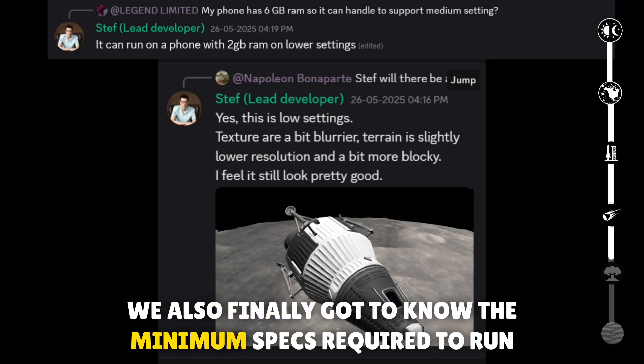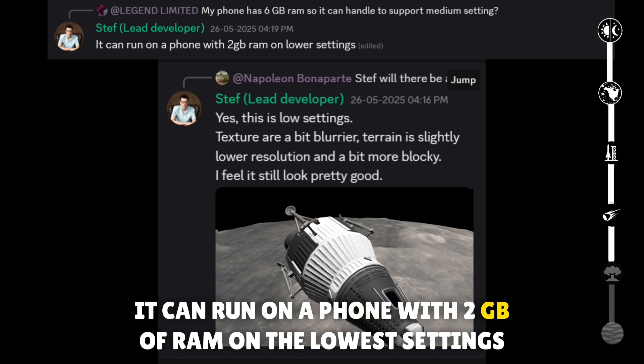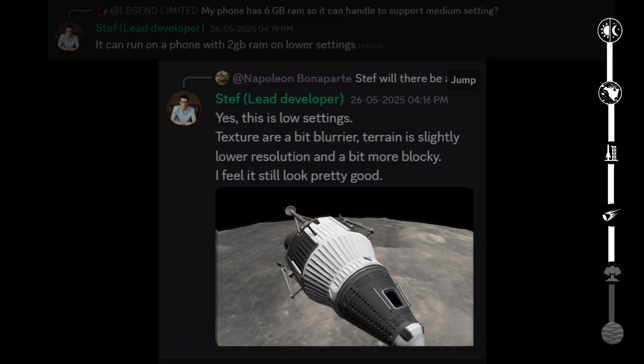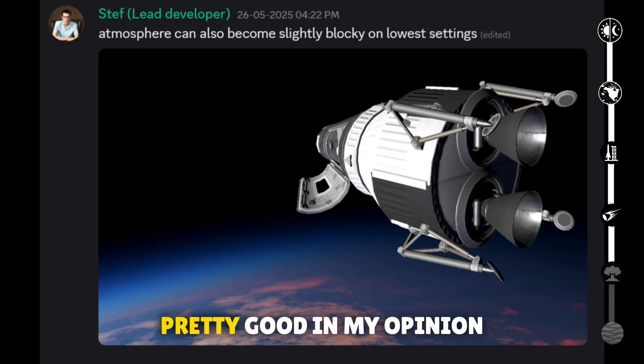We also finally got to know the minimum specs required to run the game. It can run on a phone with 2 gigabytes of RAM on the lowest settings. This is how it looks on the lowest setting — pretty good in my opinion.